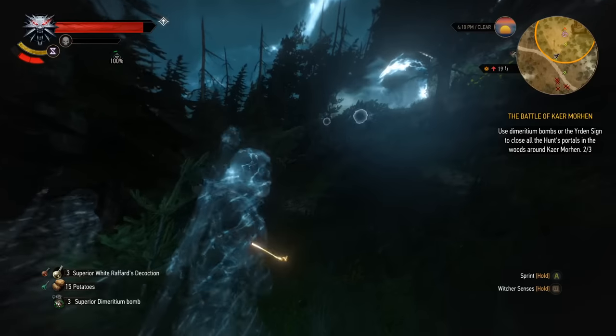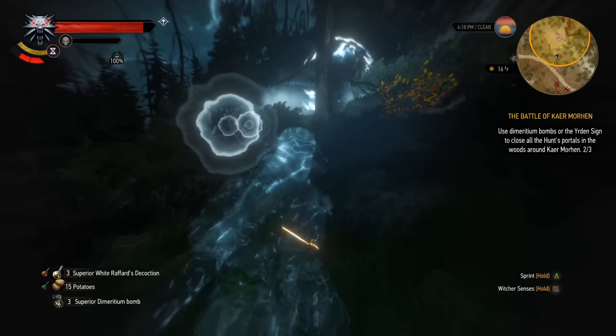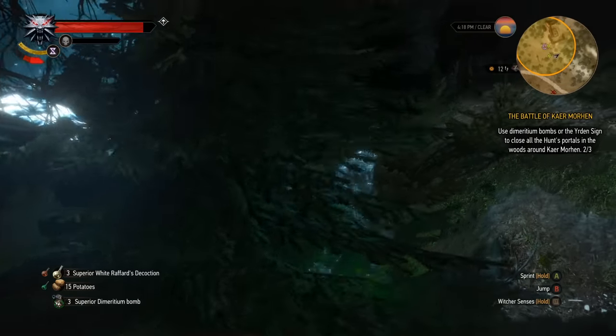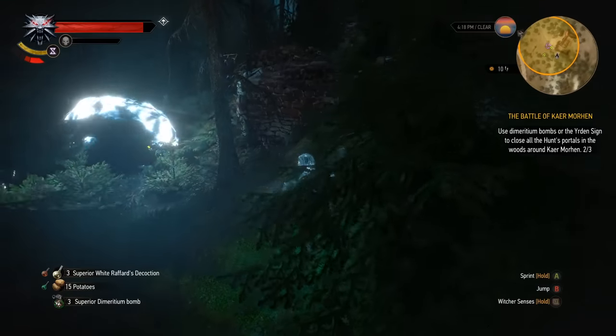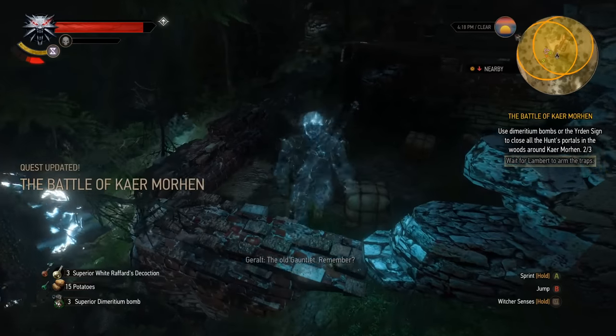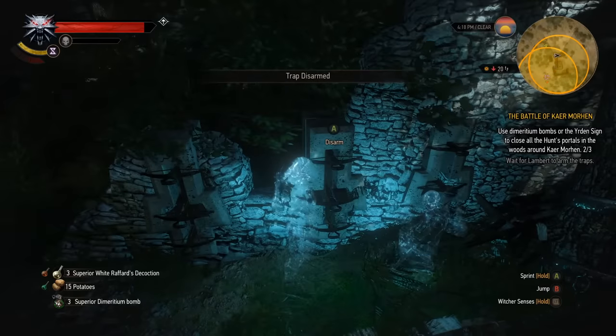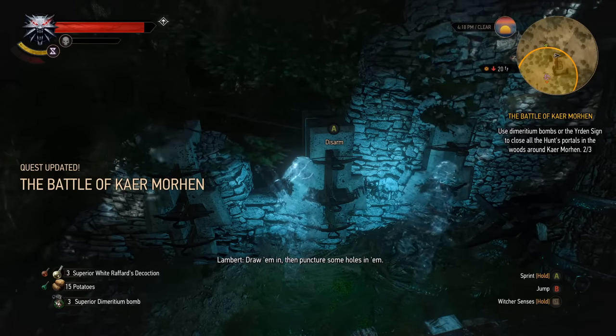The other cut objective takes place over by the final portal, way back in the trees by the structure where Witcher students used to train. At one point you were supposed to be able to use the ruins and the weaponry still there to your advantage. "The old gauntlet, remember? Let's see if the ballistae still work. Draw them in, then puncture some holes in them."